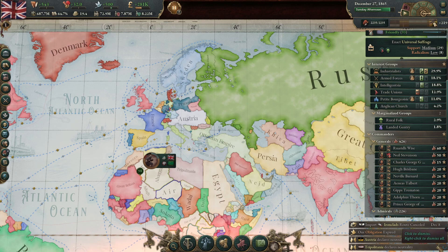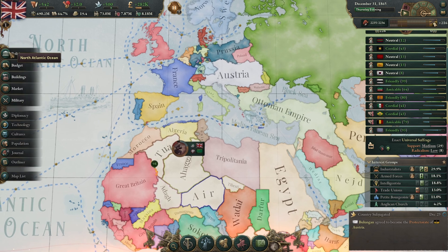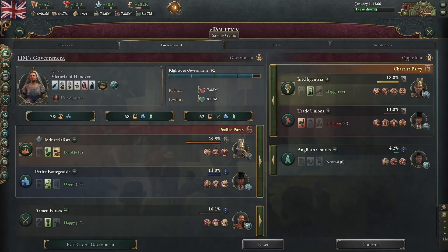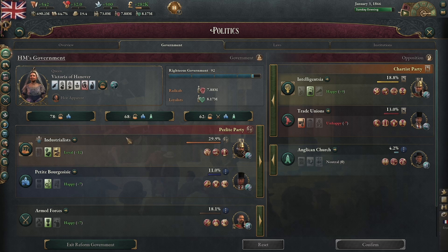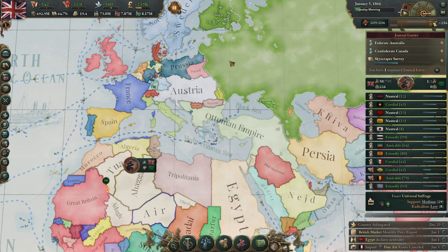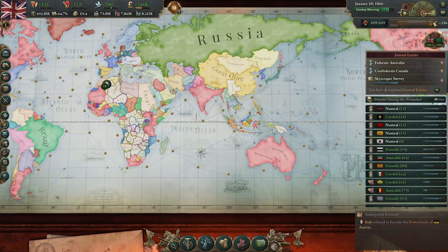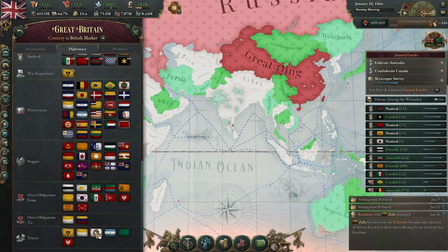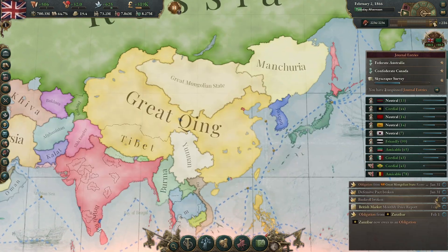We have the opportunity to fight, so let's see who we can fight. We have a jingoist in charge of the government, and a jingoist also in charge of the petite bourgeoisie — the armed forces are in government too. We're at 92 legitimacy. After we put down this little rebellion, let's find somebody to fight. We could fight Qing! And the great Mongolian state has become a protectorate — good.